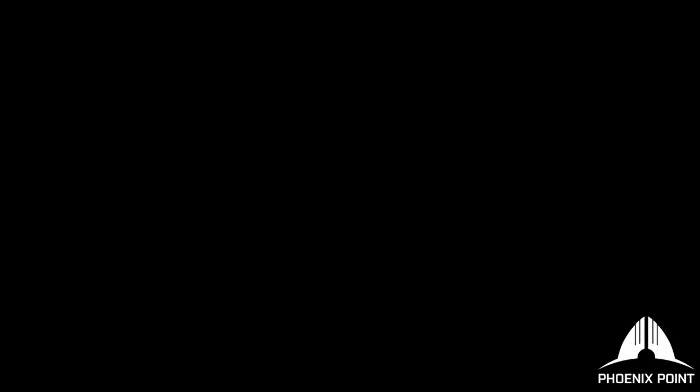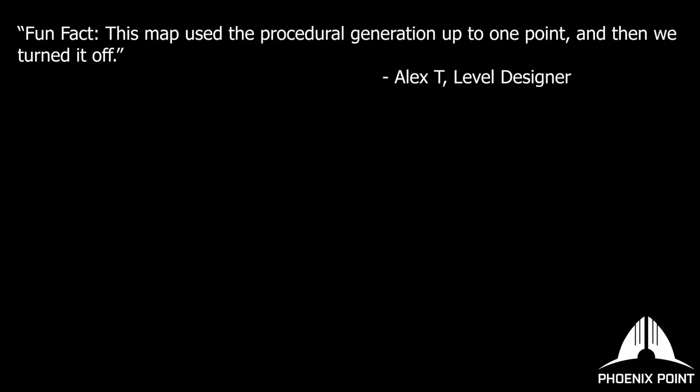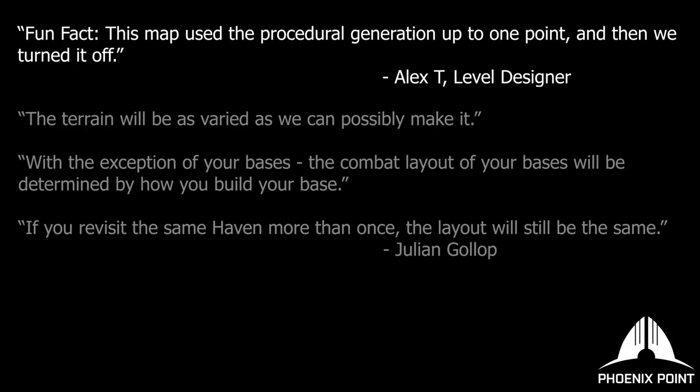It's interesting to note that the demo also included several other partially implemented features that will be included in the final game. For example, the battle map used in the demo scenario was partially built using the game's planned procedural generation system. In the final game, most maps will be randomly generated to increase replayability, with the notable exception being havens such as Fort Fryheight. These locations will follow their own special rules, being randomly generated but sporting features based on the facilities and units that are present at that particular haven. Haven battle maps will also remain persistent between visits, which is particularly important because Julian Golop has repeatedly stated that the player will be able to actively raid or infiltrate enemy havens.